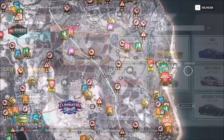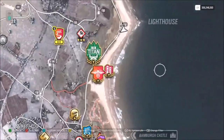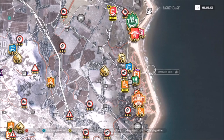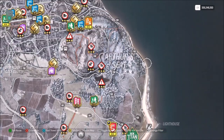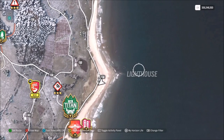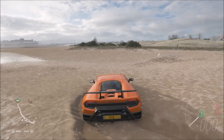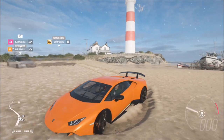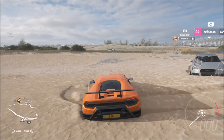For the actual lighthouse location: it's located on the far east side of the map, just above Bamba Castle and just below Arthur's Seat on the far right of the map. You'll see the word 'lighthouse' written over it anyway, and when you get there all you have to do is take a photo of your Lamborghini with the lighthouse pictured somewhere in the background.